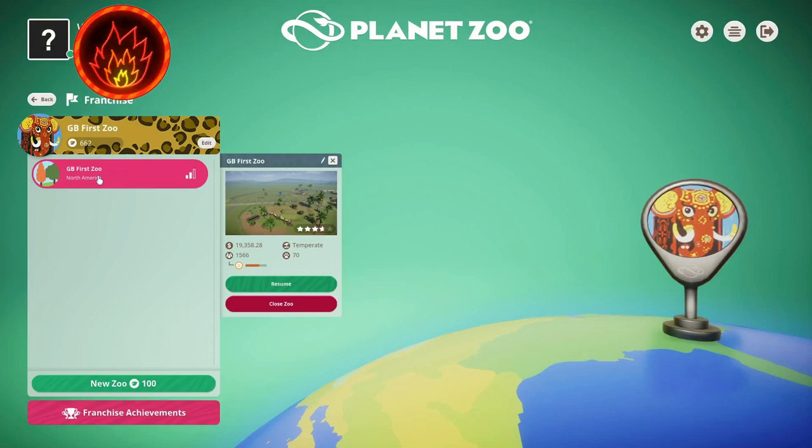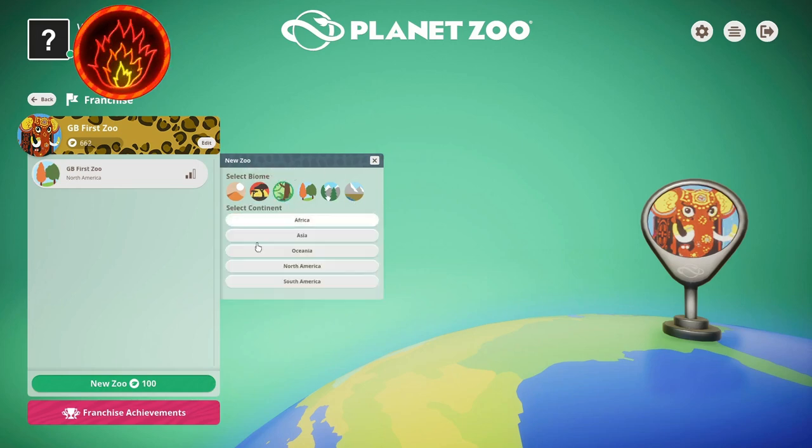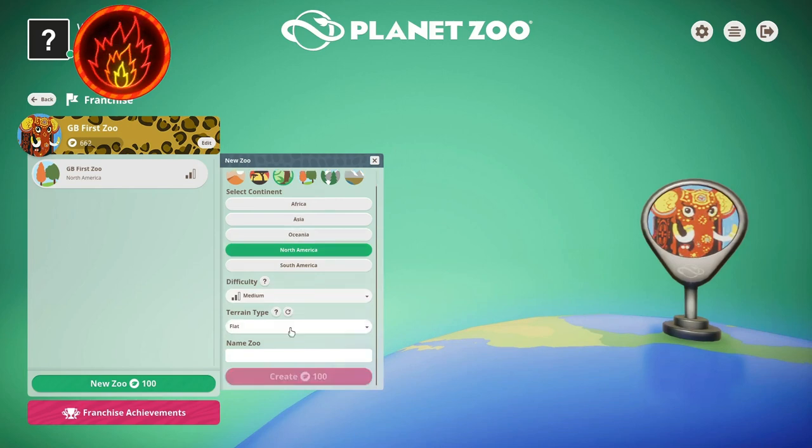So this is the zoo I was messing around with just to learn how the game works. We'll create a new zoo — we'll do a tropical biome, North America, why not? We'll stick on medium difficulty, flat, and then we'll do season one and go ahead and create it.